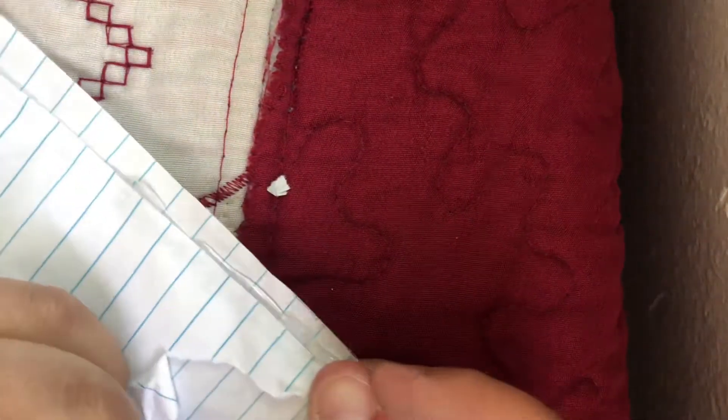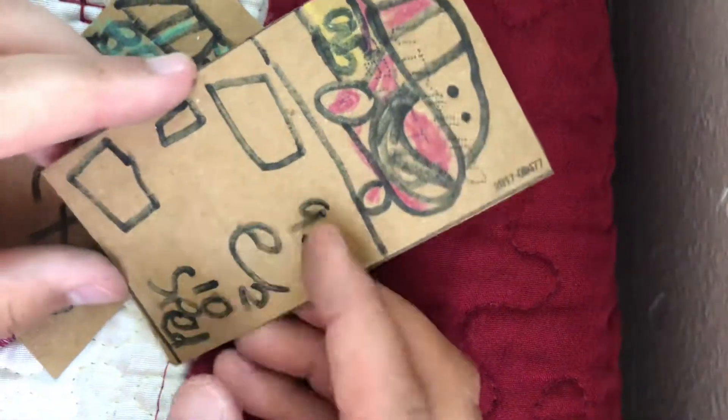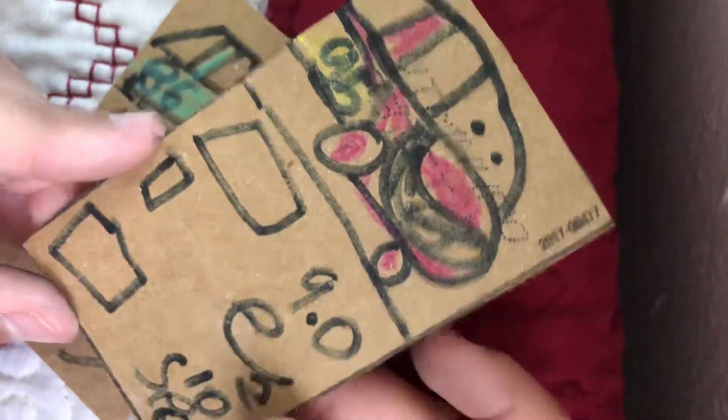Open, open, open — I gotta use scissors for this one too because it's hard. What do we got here? We got a Lightning McQueen card — 90% life, 2% power, 10 speed. And it says 'cheats,' so that means he has over a lot of powers.